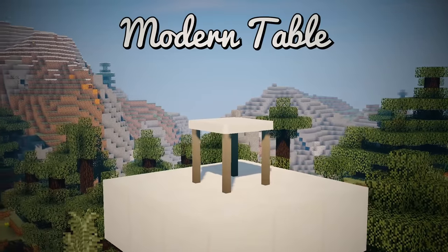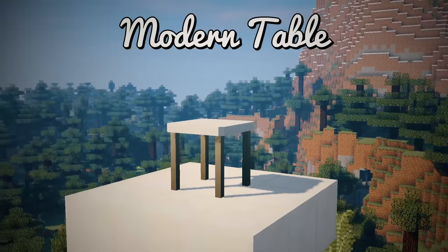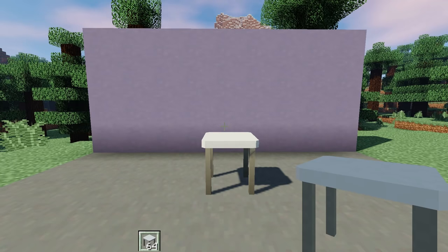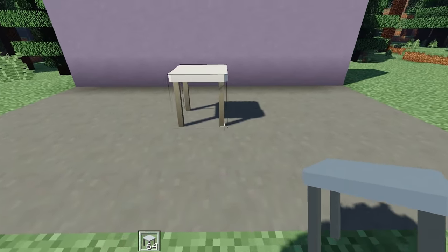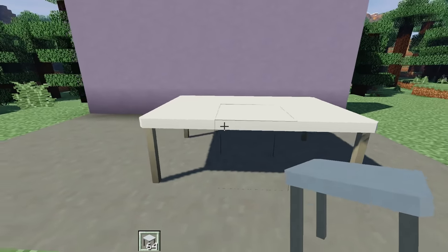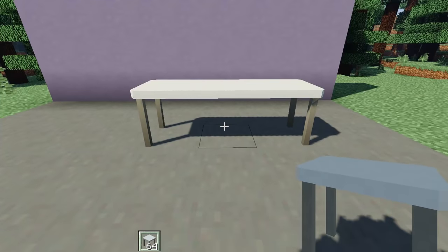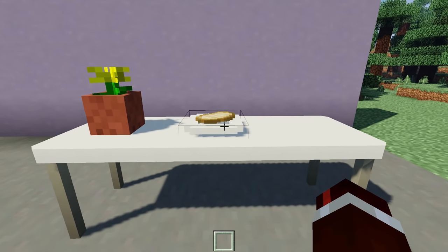I also had to include the Modern Table — it couldn't be the Modern Update without one. Just like the original table, it can extend in any direction and create any shape table you want: a long table, a three-by-two, a circle shape — the modern table automatically adjusts to adjacent pieces. You can also place decorations on top of it, like a flower pot or a plate with food.